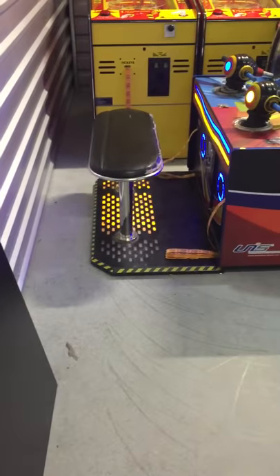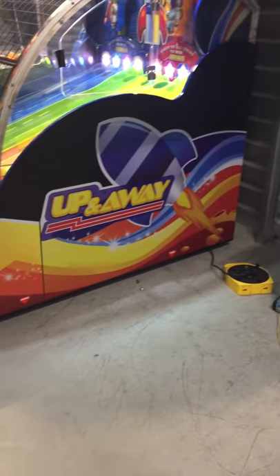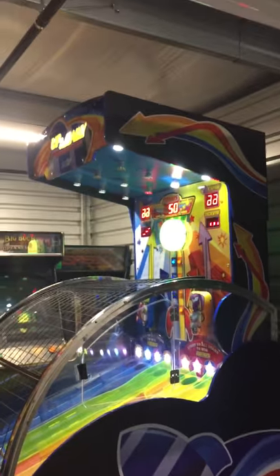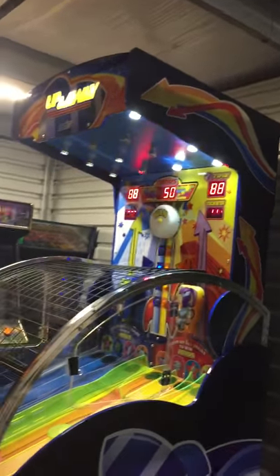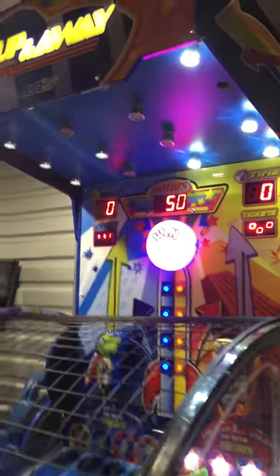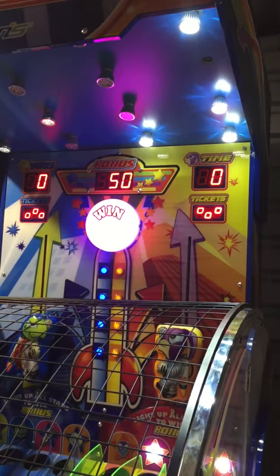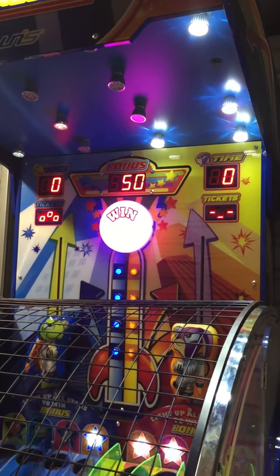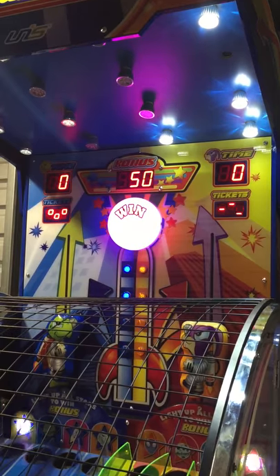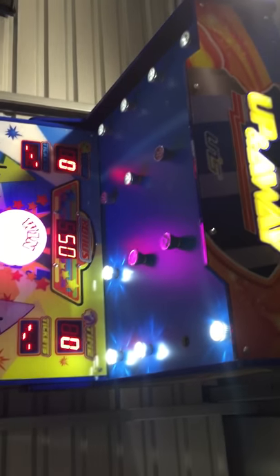Here's the right side — graphics are all there and in very good shape. This top part would obviously fold down for shipping. There are some lights you can see going into the LED displays, and the wind light changes color. The bonus is set at 50 — that's the jackpot amount of tickets — but it is operator adjustable. And here is the 'Up and Away' sign. Some of the light bulbs need to be replaced; a few of them are burned out.